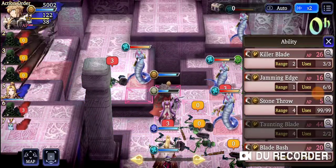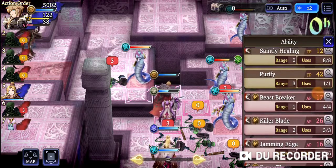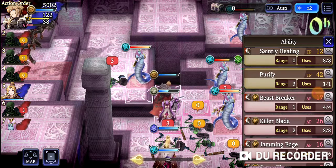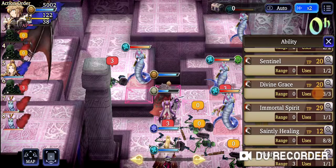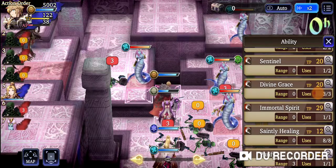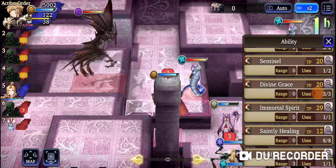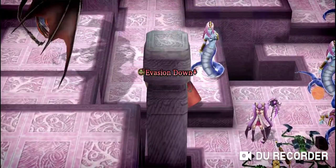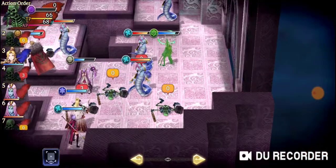This is one of the moments where Mont shines. If I had the AP — if I had the Daryl sword — I would use Taunting Blade to hit Leela right now. But since I don't, I'm gonna sentinel right here. This is the block — this is the block Diablo from joining the fray.